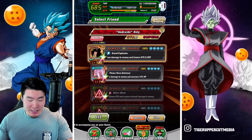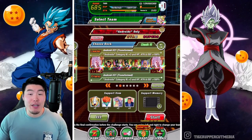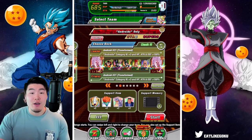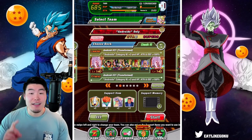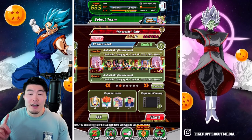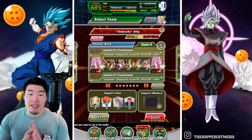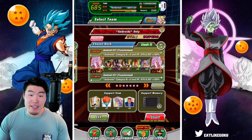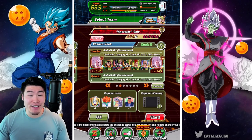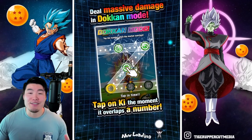So let me just pick up an Android 21 friend. There we go, this is the team. We got the Double 21s, of course with the Extreme Z Awakenings. We got the LR Super 17, Int LR Cell, Fizz LR Cell, the newly Extreme Z Awakened Tech 16, and finally the AGL 13 for support. The items are, of course, the same as always. And without further ado, let's finish this.